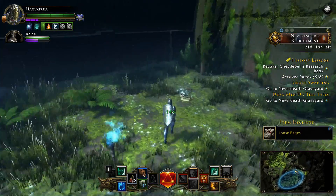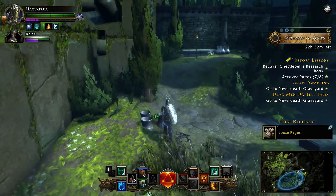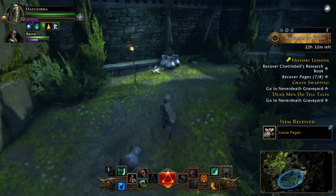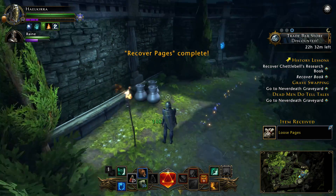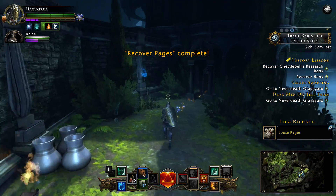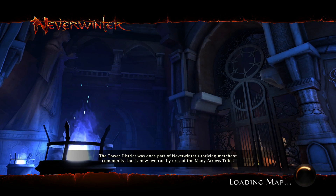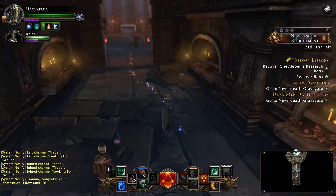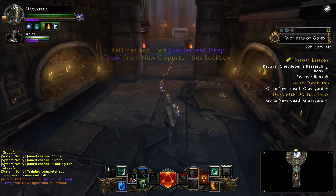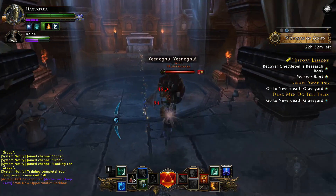There's some pages there - another page here, that's number seven. And here is number eight. Alright, so we've recovered the pages. Now we have to get his book, in which the pages belong. We'll complete the Artisan's Tomb.